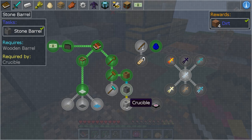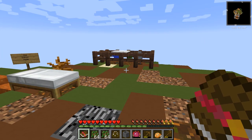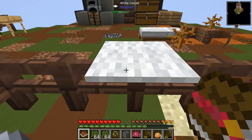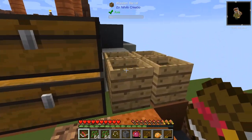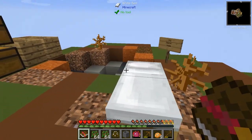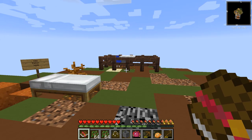The next thing we're going to have to do — probably in the next episode — is make a crucible and then a transmutation table. We're doing really well so far in this series. We've got a good start: we've got the ability to sieve, we can make dirt, we can make water and clay. The next thing I'll do with the water is probably make a water source. We need to get some cobblestone going, but we're doing really well.